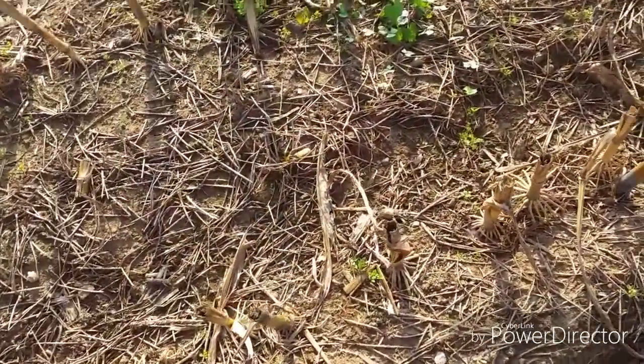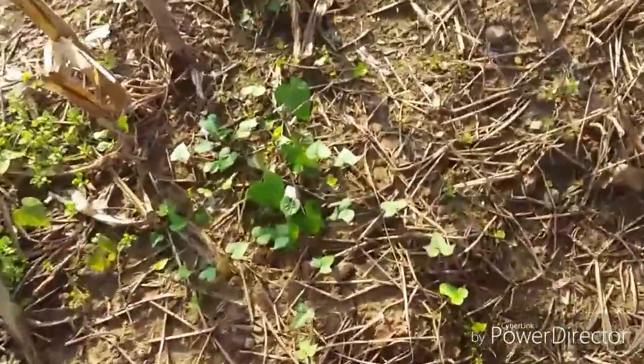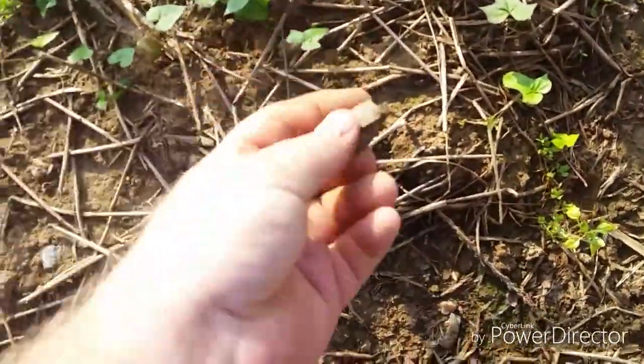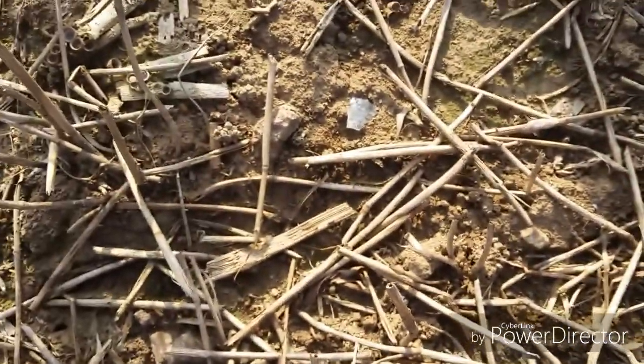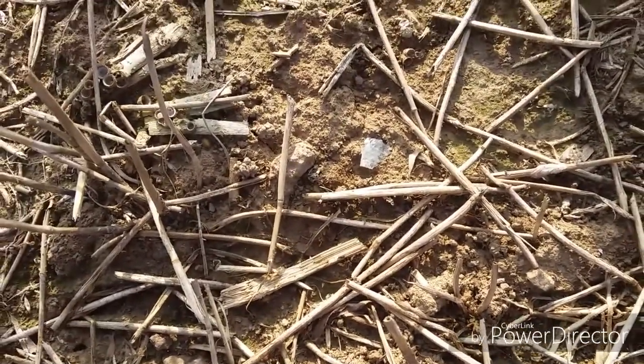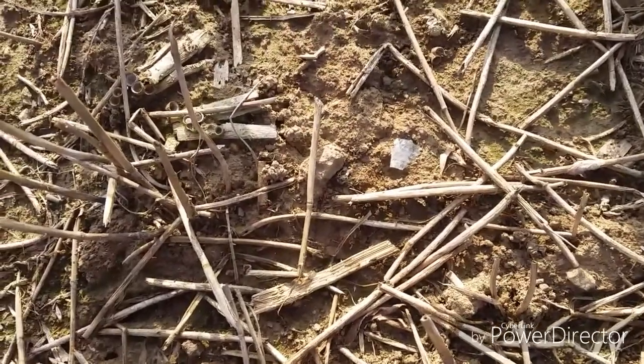Alright y'all, I've walked up on a piece of flint. I'm thinking because it's got a lot of - I've seen this right here and I flipped this out. But I see this right here and it looks like it's got workings on it. I'm hoping it's a point, or at least a triangle, or something.